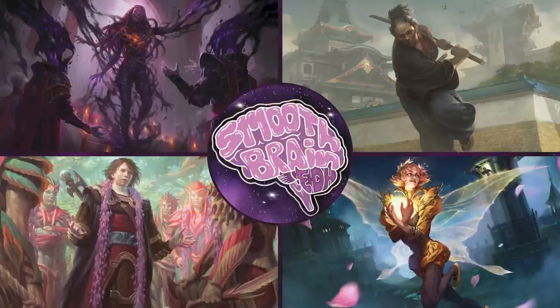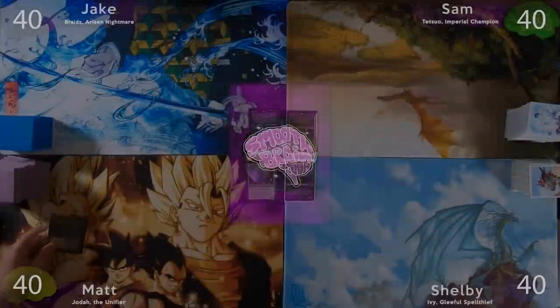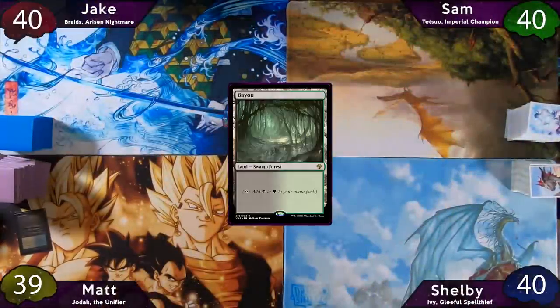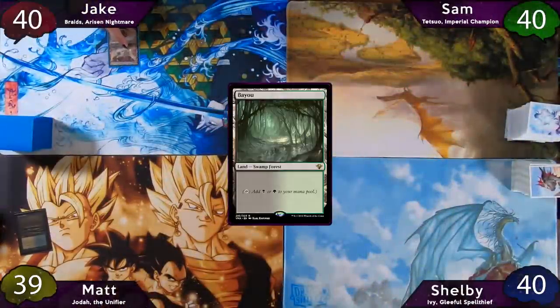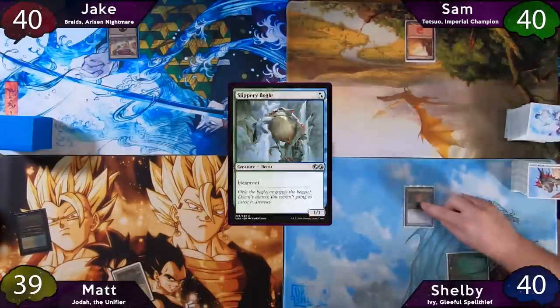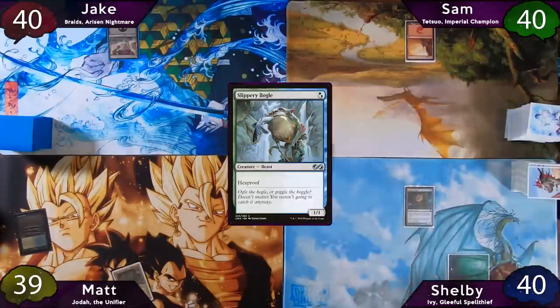Alright, that is enough talk. Let's hop right into the gameplay. Matt wins the die roll, and he'll play and crack a Marsh Flats, finding a Bayou to the battlefield, and he'll pass while searching. Jake plays a Swamp and passes. Sam plays a Mountain and passes. Shelby will play a Forest and cast a Slippery Boggle, and then he'll pass the turn to Matt.